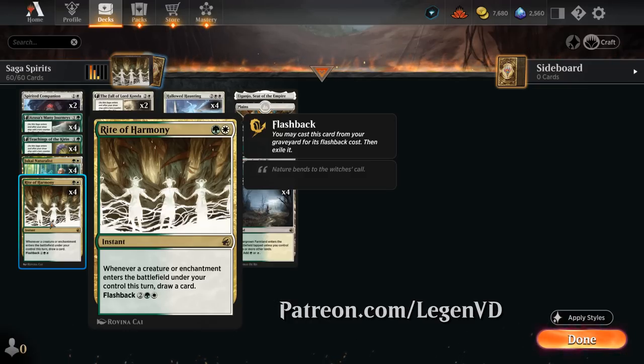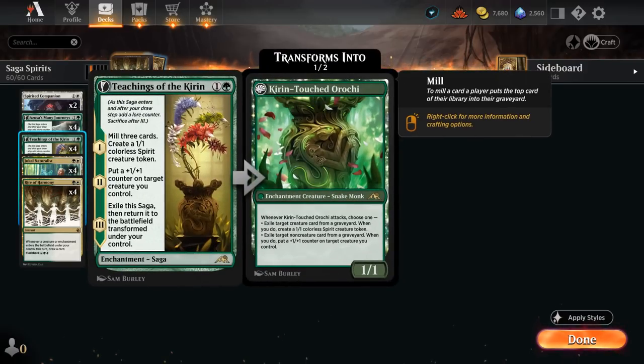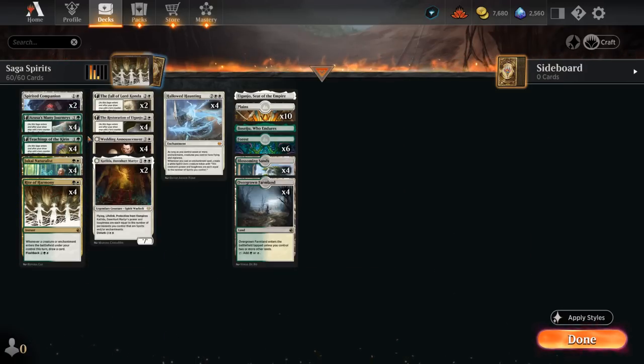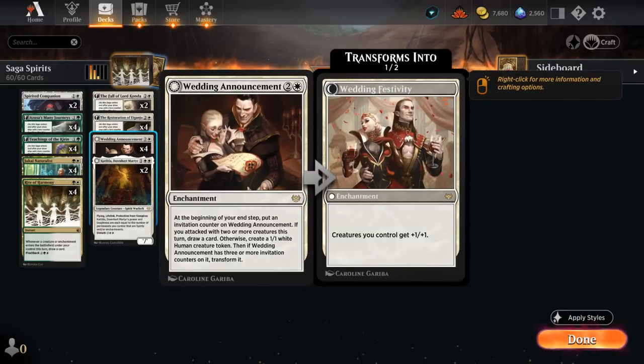This was voted on by my supporters on Patreon. Rite of Harmony is a two-mana instant saying whenever a creature or enchantment enters the battlefield under your control this turn, you get to draw a card, and we can even flash it back out of the graveyard for four mana. It shines in this deck because we have sagas like Teachings of the Kirin, Azusa's Many Journeys, and three-mana Restoration of Aganjo, and we can also group Wedding Announcement into that list.